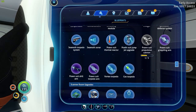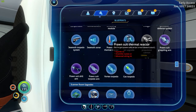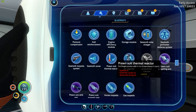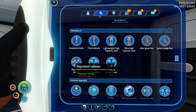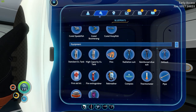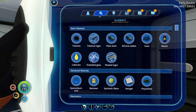Did we make the sonar? Polyaniline and magnetite — I think we made that. Magnetite and a computer chip gives us a torpedo, and a prawn suit thermal reactor. We haven't found kyanite yet but I think it's in the inactive lava zone. We've definitely made the defense system. You really do have to pick what to equip your vessel with for different purposes. We've almost made everything in the game now — we could even make a nuclear reactor.